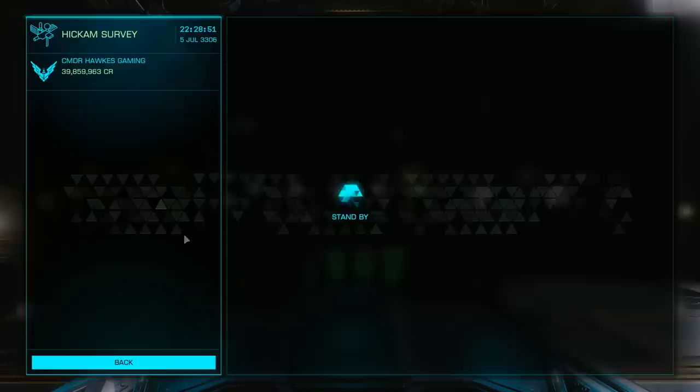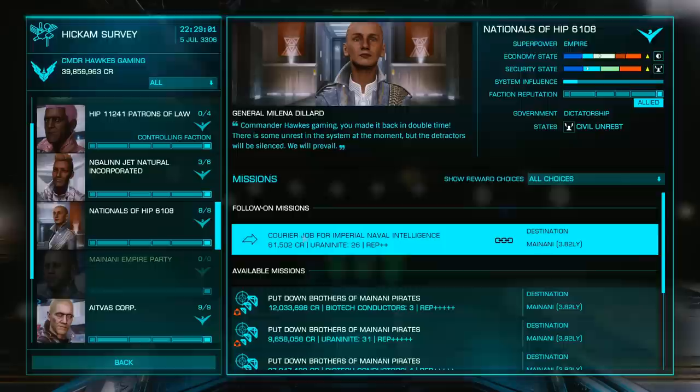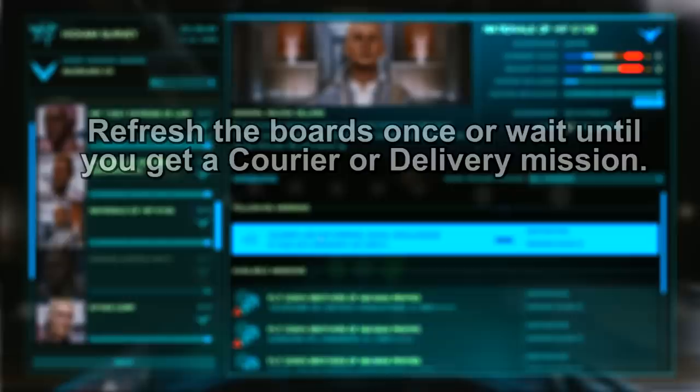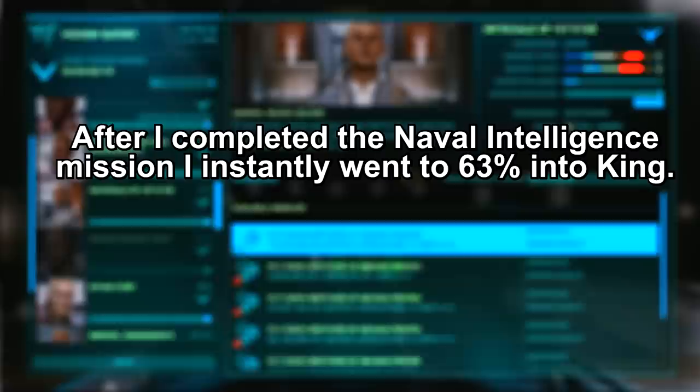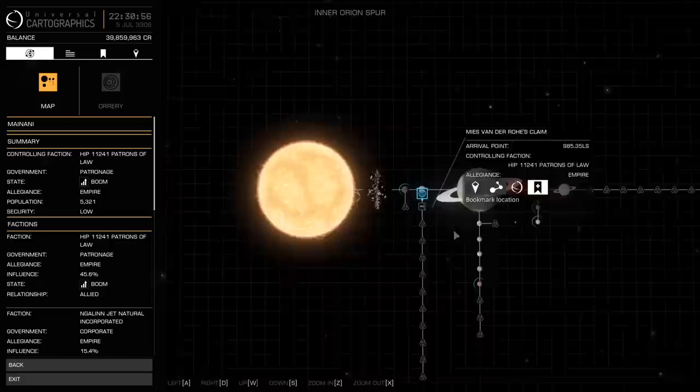After you have donated all you could and snagged up all the missions that you could, reload the mission board just one more time — sometimes there will be more missions for you. Once you have obtained at least 100% rank in any level, you will find a different type of mission that has to do with naval intelligence. You will either want to do a courier or a delivery type mission. Until you complete that naval mission, it will still show you at only 100% experience for that rank, but you can still gain rank past that 100%.